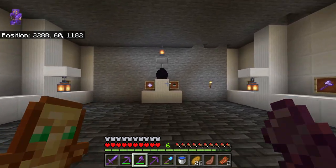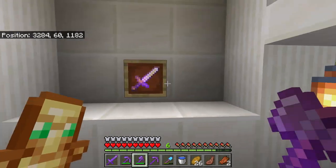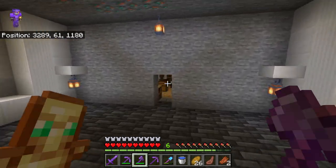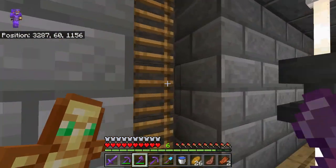Over here is our museum — it's not fully done obviously, the roof and wall still need work. We've killed the dragon, we've killed the wither, and we've killed the warden. These are things along the way that we've done.